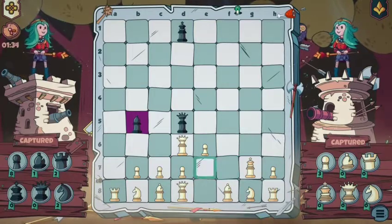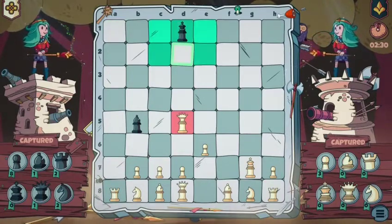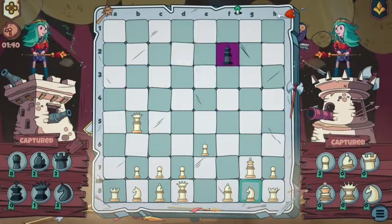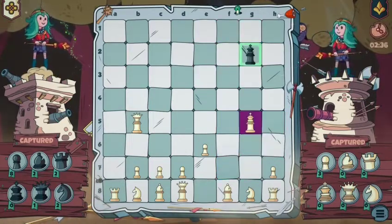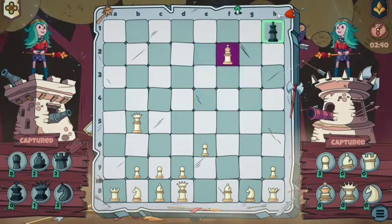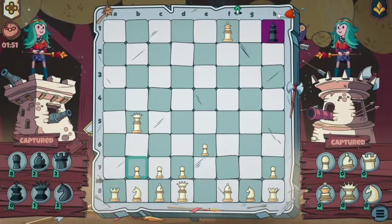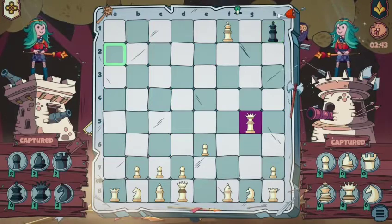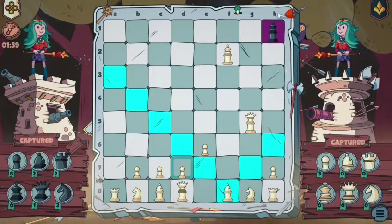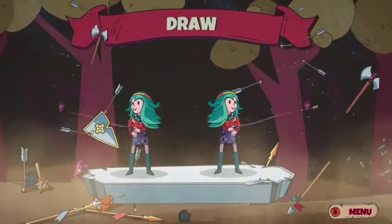We'll trap this one in a draw. The best way to do a draw is get your kings literally next to each other where neither king can make a move. Now that we've wiped every piece out but the kings, we're just going to walk the kings into corners. We'll bring the queens in, and that'll trigger a draw. If you just follow those moves — moving your queen and bishop around — you'll trigger your draw achievement.